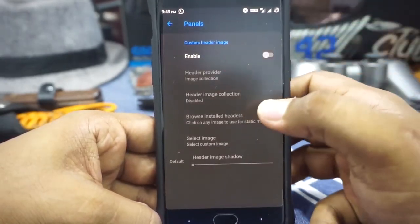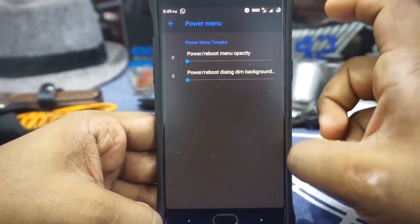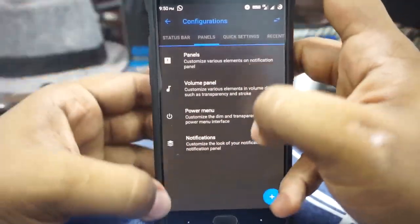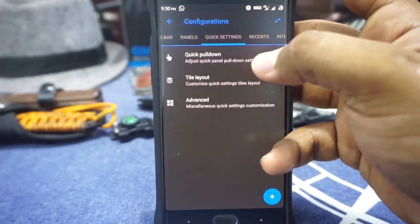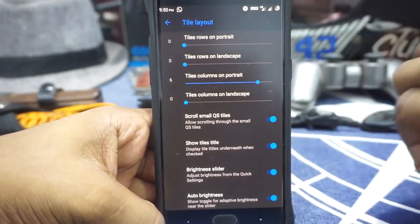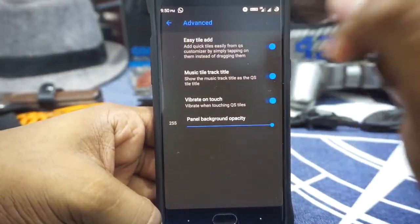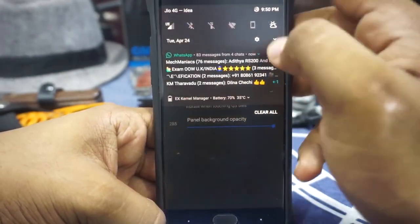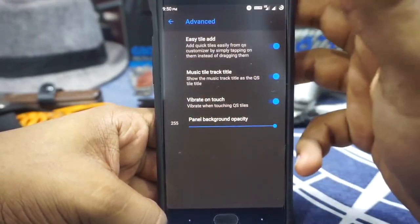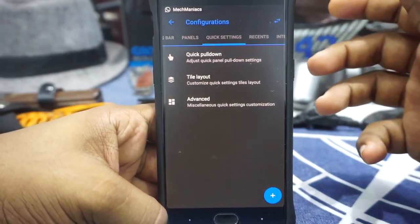In the panel options you have customization for the custom header. Volume panel can be customized — it can have borders and all that. Power menu customization is also available for background intensity and opacity. Notification customization is available and I really like the kill app button option — if any application goes rogue, you can kill it from the status bar itself. Quick pull down and smart pull down are available. Tile layout is available and you can customize scrollable tiles. Tile titles, brightness slider, auto brightness, and clear all notification warning can be customized. One really cool thing in this unofficial version is that notifications are dark — there's a dark notification option not available in the official Resurrection Remix, so it might be added in the near future, but this one already has it.